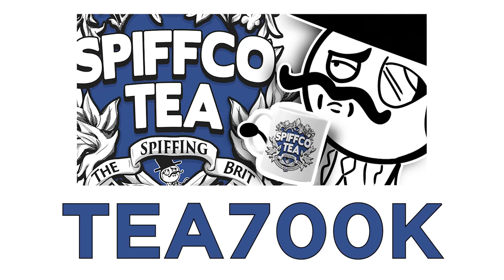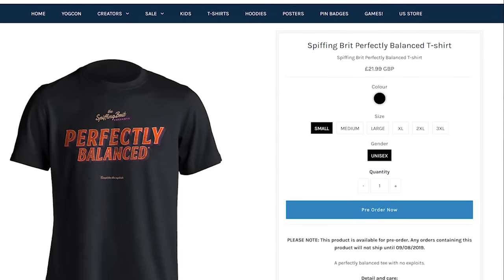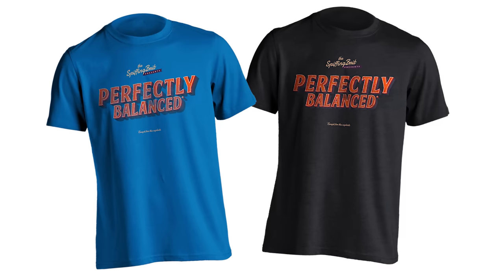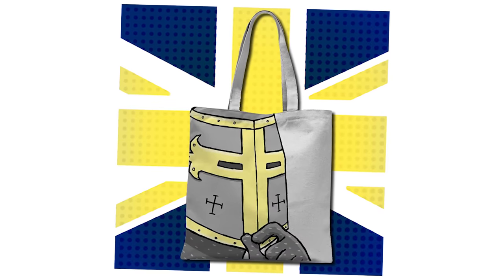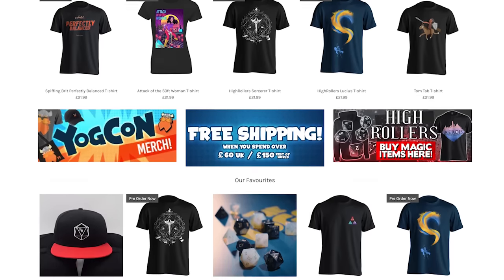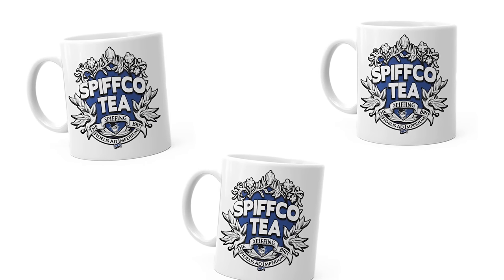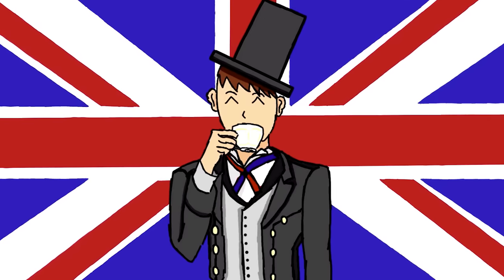Until the end of August, the fantastic code T700K will get you an added 15% off whatever you choose to buy from the Yogscast shop. It could be my glorious t-shirt, my glorious mug, my glorious tote bag, or just someone else's t-shirt. I mean, that's okay too, but what about my mugs? You can put tea in them and it tastes fantastic. Anyway, back to this fantastic video.